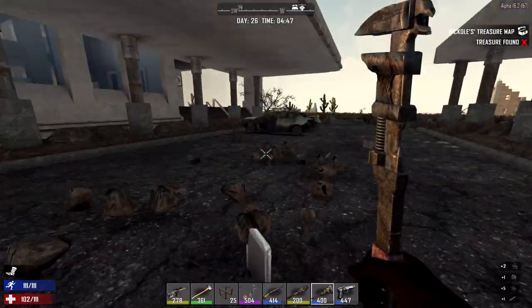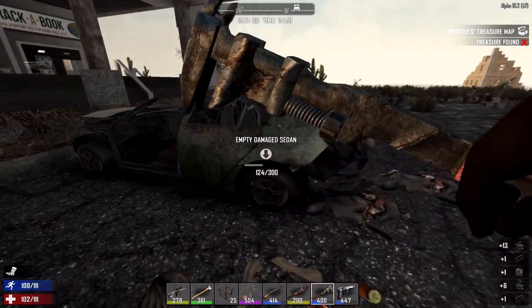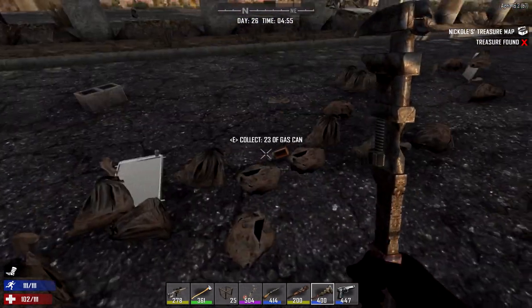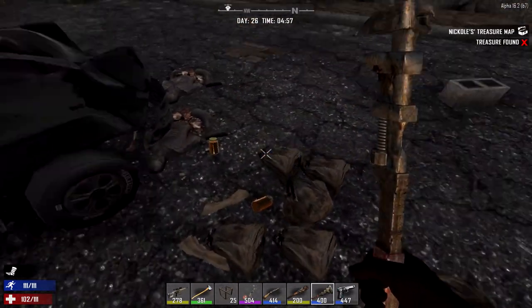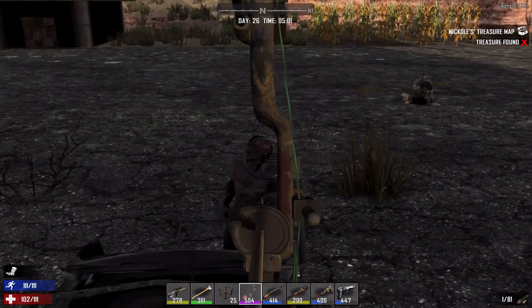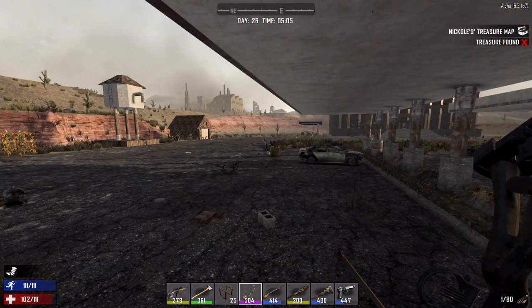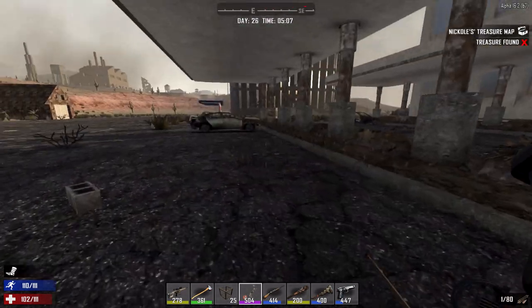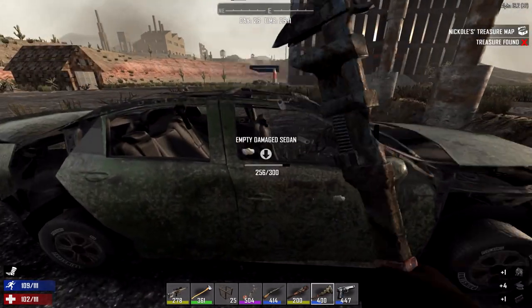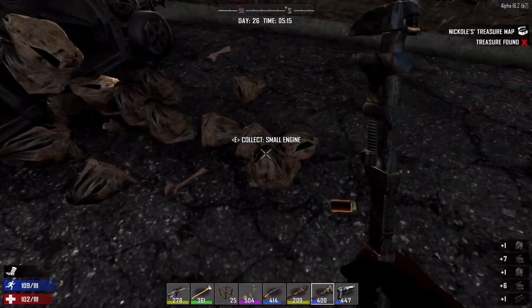Good news is we're still getting a bunch of scrap iron and stuff, which is handy. Nothing in that car. Does it need to be a perfectly intact car? I think it's this type of car that drops the engine — I don't think the last layer of it can drop what we're looking for, and I think the first can. I'm not seeing a small engine, which is unfortunate. Almost as unfortunate as the fate this man's about to suffer. Would you like to hear a second about our lord and savior — the level 504 compound bow? Of course you want to hear about them.